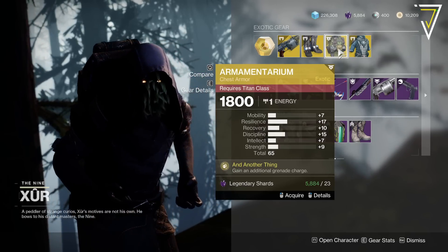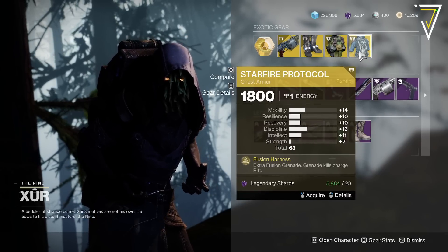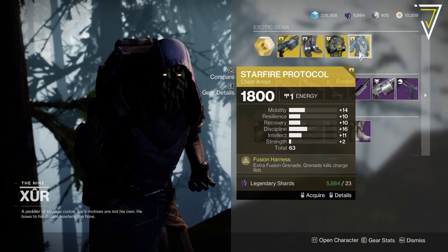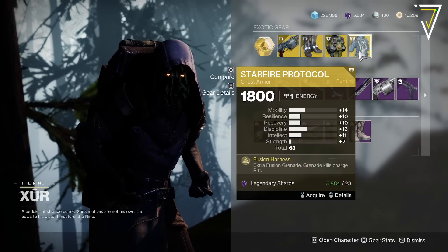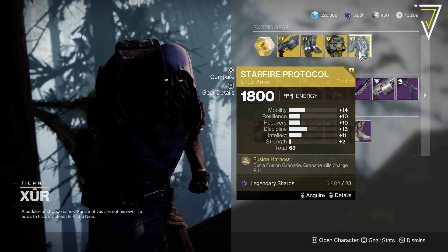Then we've got the Starfire Protocol, the go-to for Warlocks pretty much everywhere. 16 on discipline, 65 overall. Fusion Harness — extra fusion grenade, grenade kills charge rift. Really strong, good for damage, good for everything.